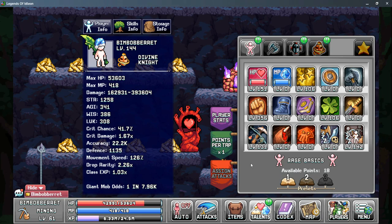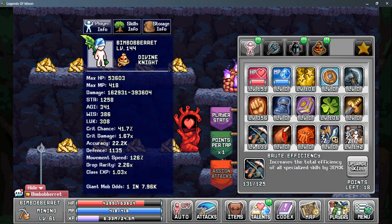Next, let's talk about your talents. You do want to be on a Warrior-based class such as the Barbarian or Squire, because all of your mining talents are in the Warrior class. We'll start with Tab 1 — set Brute Efficiency to give you more total efficiency. Idle Skilling is great for more AFK gain rates, however there is a diminishing return on this, so at 50 points I would recommend moving on to your next priority and then filling it up later.